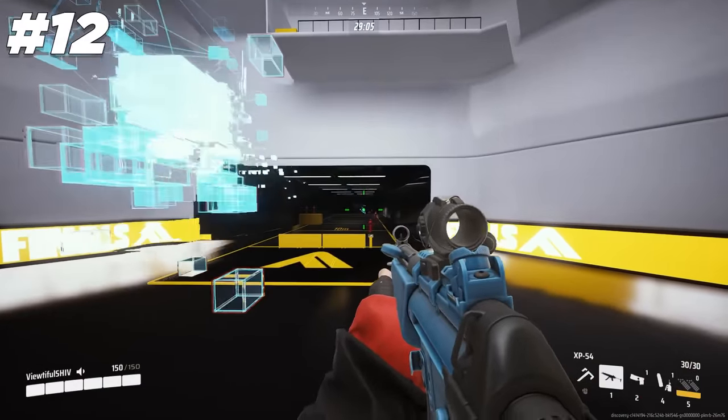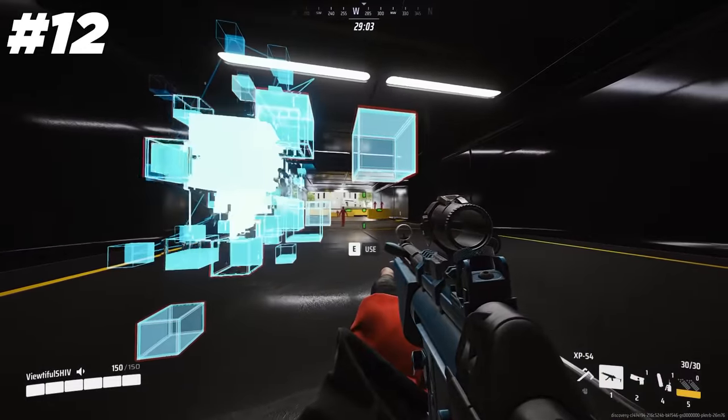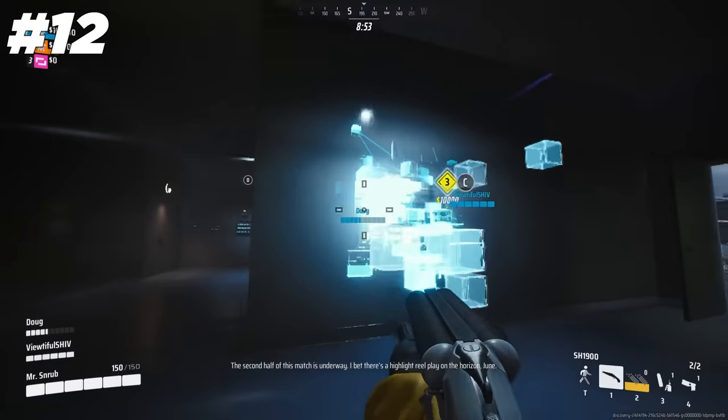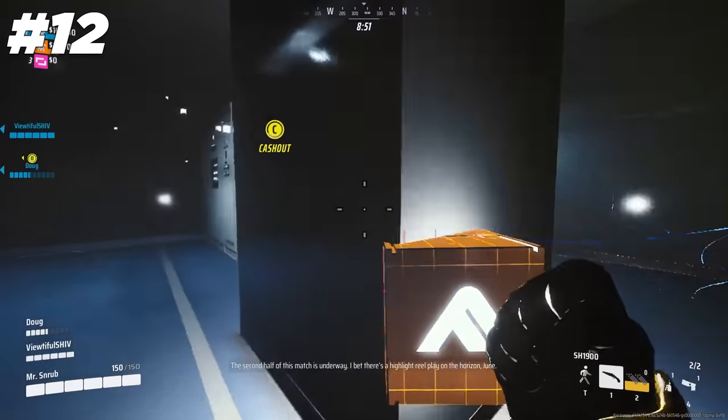The portal can go over 70 meters away and keeps the momentum of anything you throw into it, meaning you can put it in between a vault and a cashout to instantly pop it up to 210 meters away.